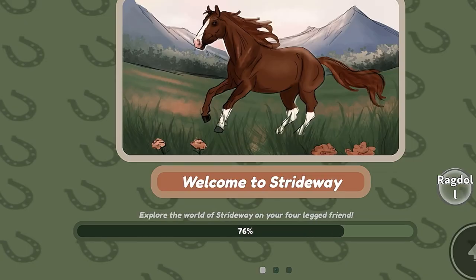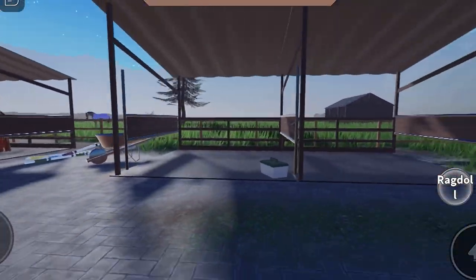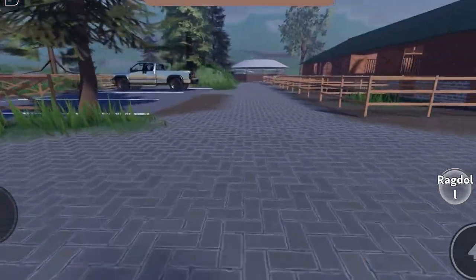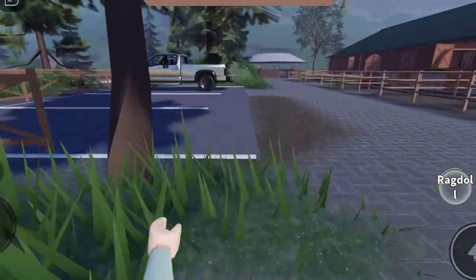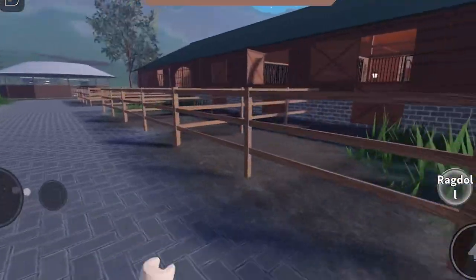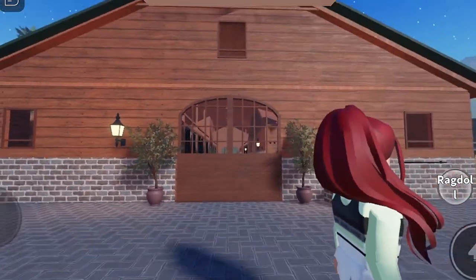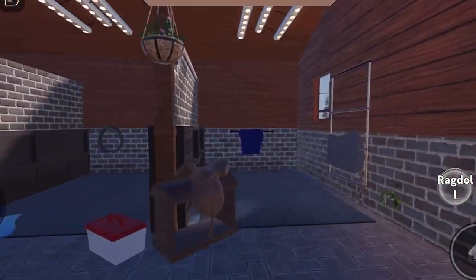Welcome back to another video! It's just cow here right now — I'm figuring some stuff out. I'm in Strideway and this is basically a mini barn tour for the first half of the video. I'm showing you around a little bit, for people who need to know where the walker and other stuff is. Then in the second half I'll be doing a little grooming session with Clover.